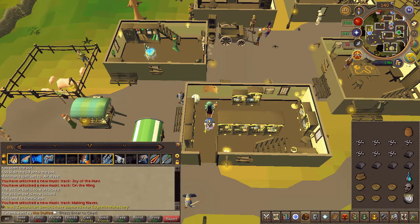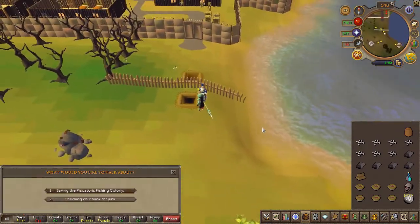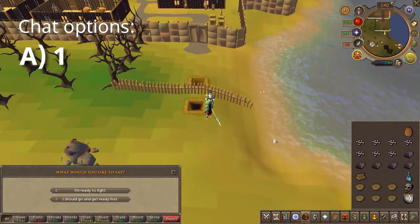Next, head back to the fishing colony and you will find the wise old man right outside. Talk to him and choose the first chat option.